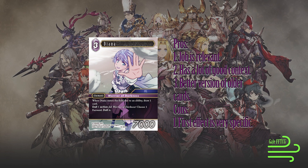I also think it's a better version of the 2CP Cindy that dulls something and deals damage and has haste. Because of that second line of text — to dull one active Job Warrior of Darkness, choose a 4-1, dull it — Diana can do that the turn that Diana enters the field, which is super strong.